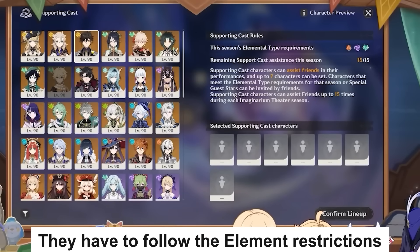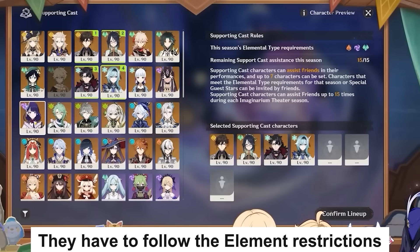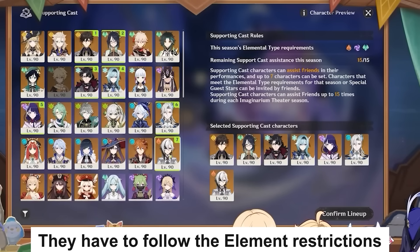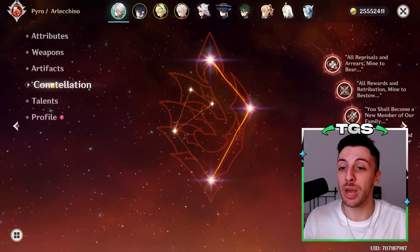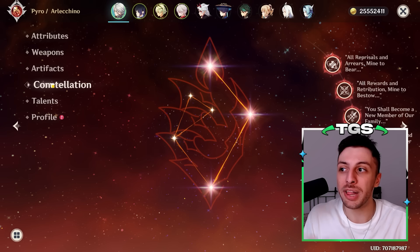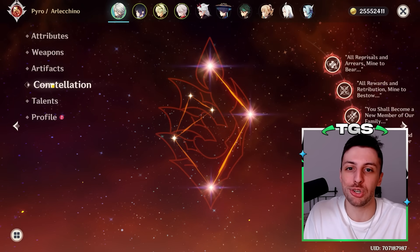There is also another jolly: one of the characters you can pick can be from one of your friends. People can set up to 6 characters as supports for this mode, and one of these supports can be selected by a person on your friend list and used in the theater mode. This is pretty busted if you think about it, because if you have a whale friend, you can just select their whale character and steamroll the opposition.